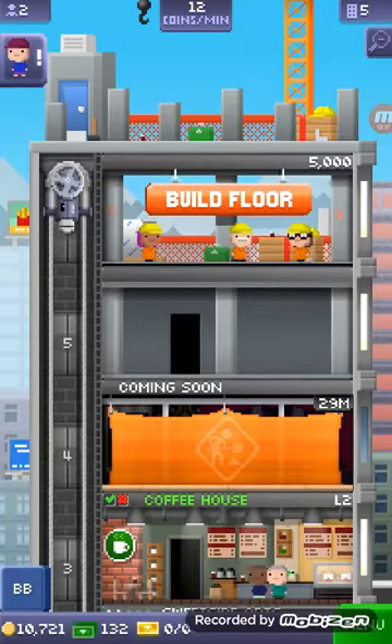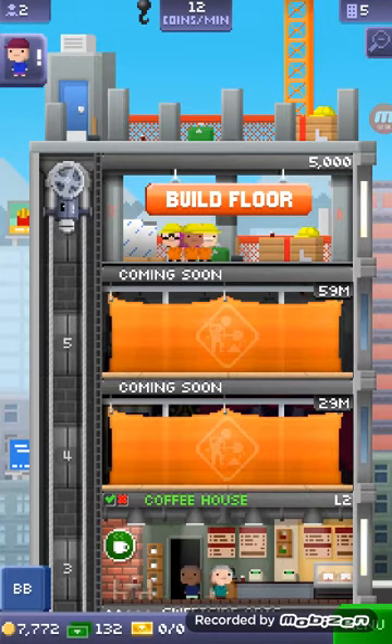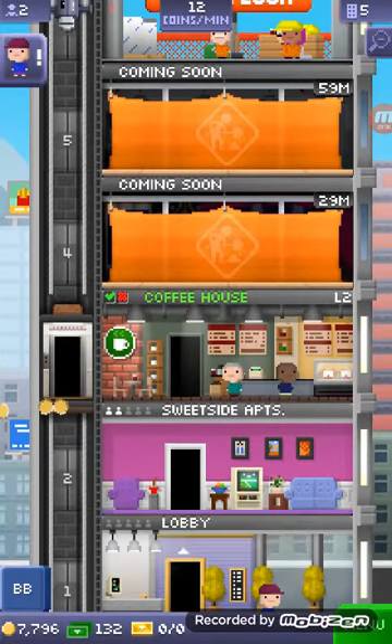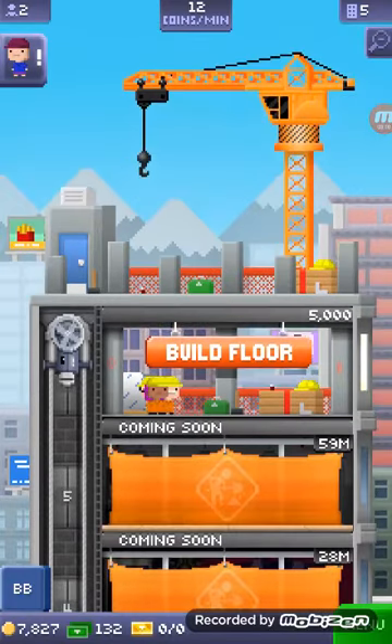I'm going to build another floor. What should this one be? I think I'm just going to do service. A little guy's going to go up here — floor three. This coffee house is really popular. Build a little floor.